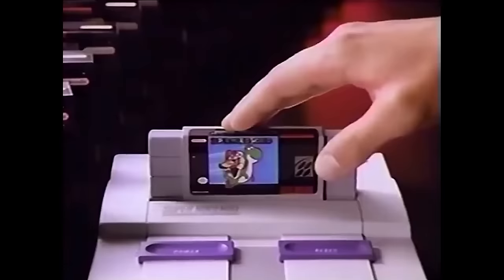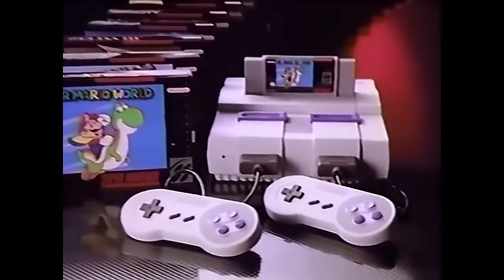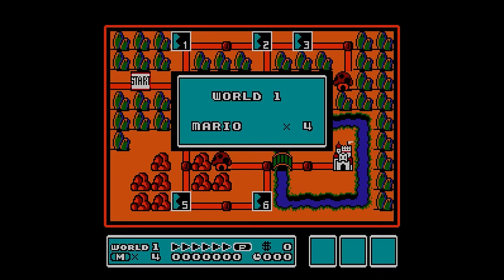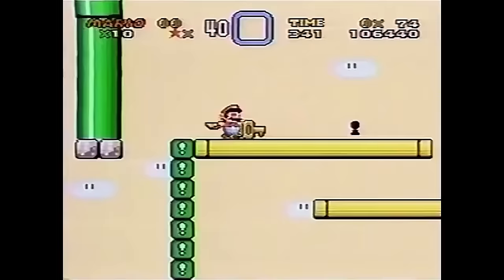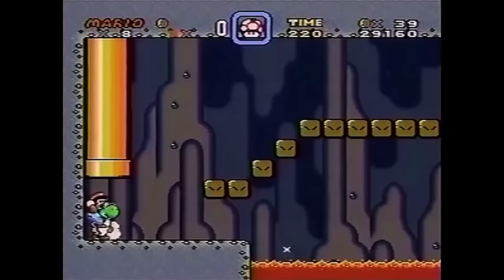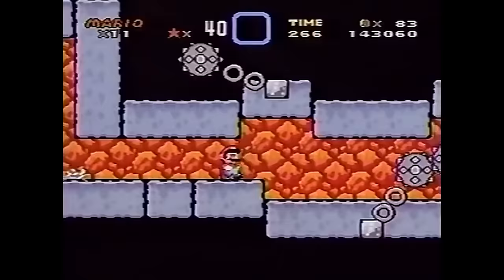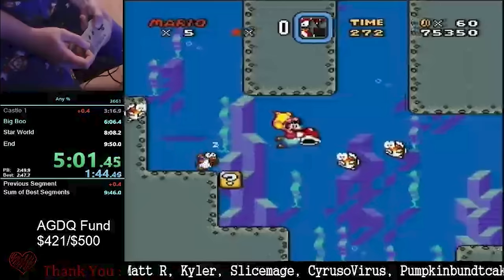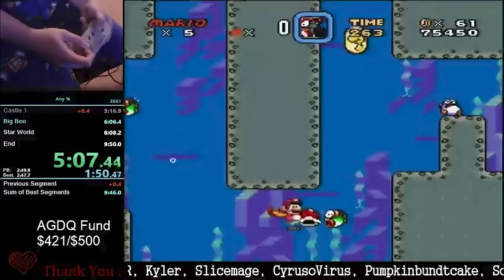Super Mario World, the hugely successful platformer title that demonstrated how the Mario franchise could evolve into the 16-bit generation. With it picking up many elements from the previous Super Mario Bros. 3, such as the overworld map, Super Mario World is an even more fleshed-out offering that provides a variety of ways to explore and beat the game. Over the years, players of all types have taken advantage of that specific fact, with speedrunners in particular having a field day with the different possible routes and variations across the varying world maps.